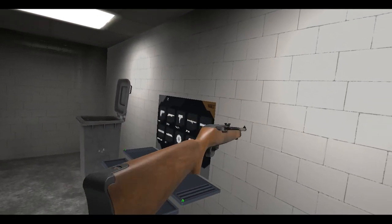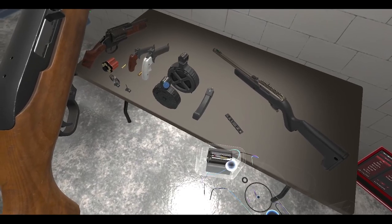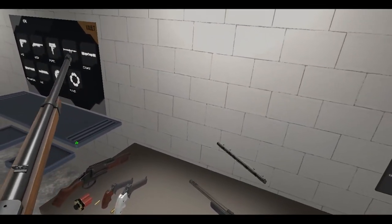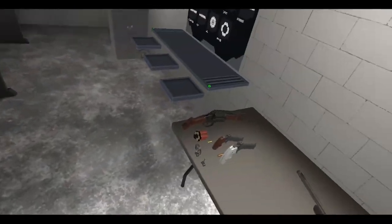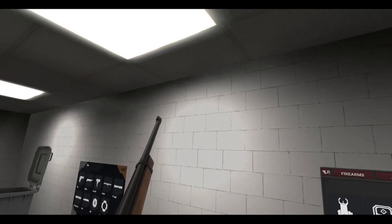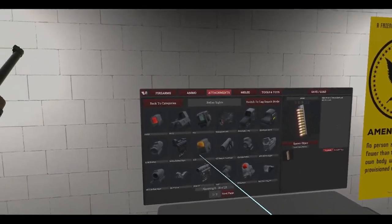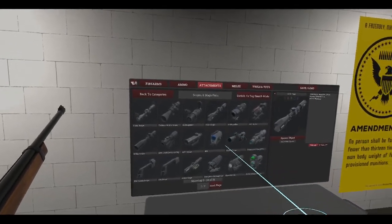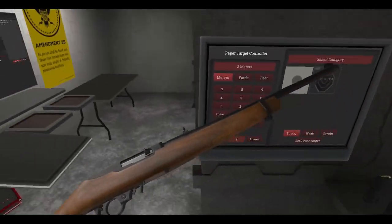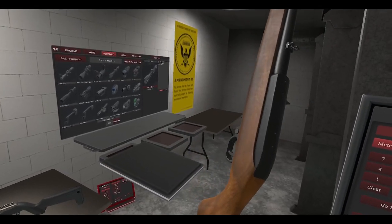We get the old wooden classic stock — it's pretty good. Let's grab ourselves a magazine. We'll grab some of these other mags as well because we might use them later. We also get a little rail here. Let's spawn a scope — a 3-12x magnified scope. So this is the 10-22 Classic again with the wood stock. It's got a safety selector on the left touchpad.